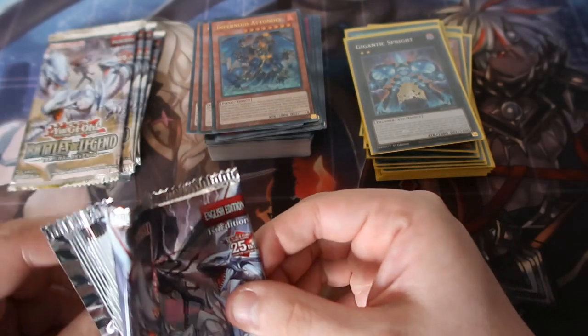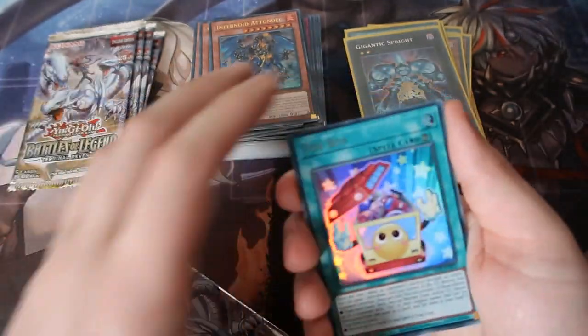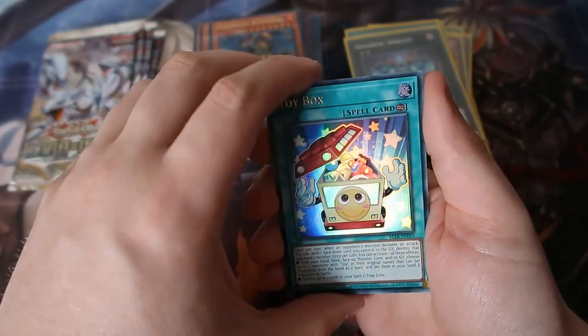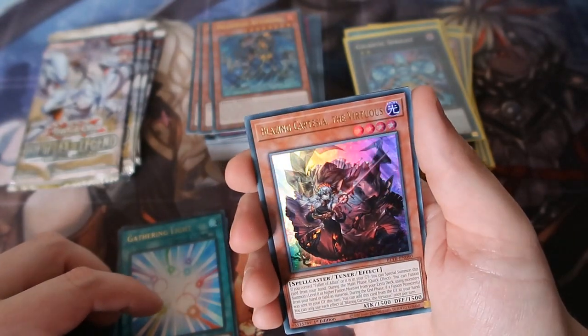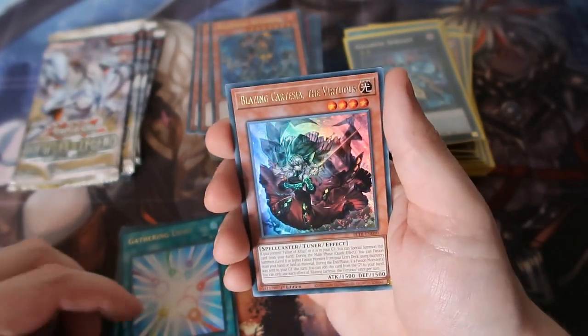We need that Newbell, we need something. We got Toy Box, Gathering Lights — nice! We got Blazing the Virtuous for the Earthbound, and not Earth Bounce, for the Fall of Albaz. That's good.